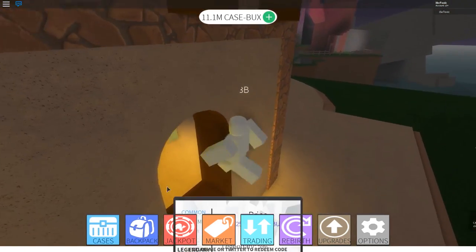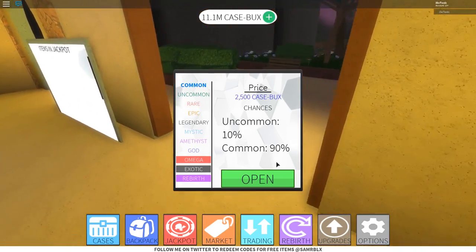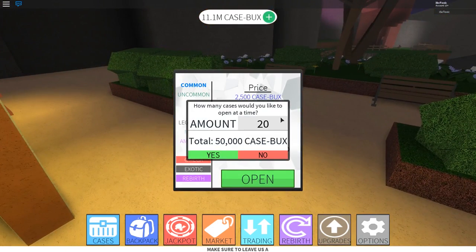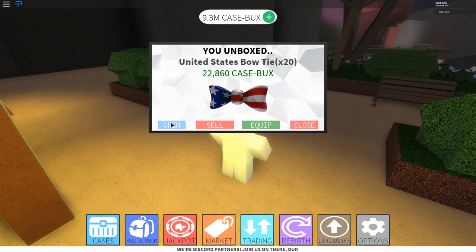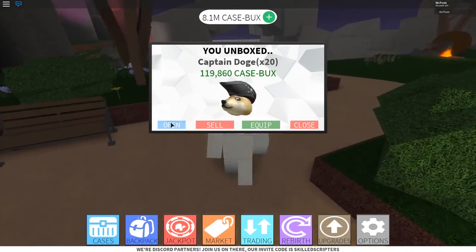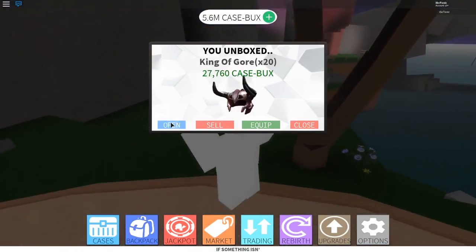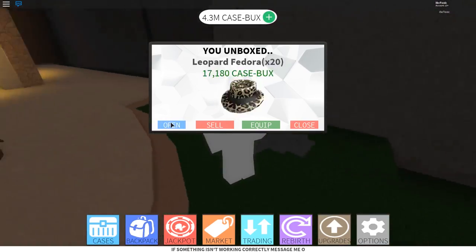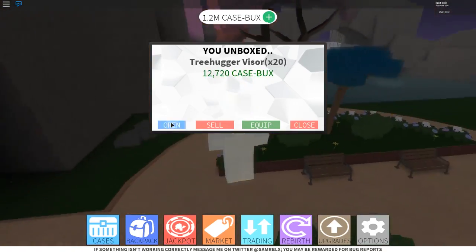A lot of this is down to chance. If you want to hear my opinion, I think you should open common cases — 20 at a time, 50,000 case bucks — because it runs down at a pace where it's nearly guaranteed profit. I don't know what the max you can get out of a common is, but I've seen myself pull emps out of it, though I doubt that's still in the game because that would be way too overpowered.